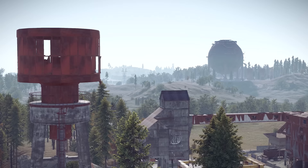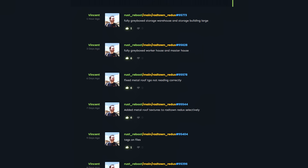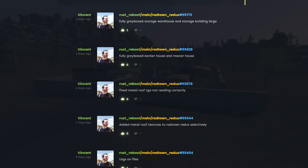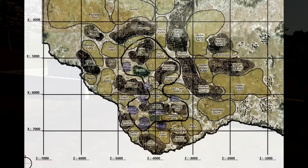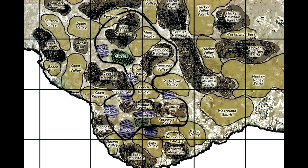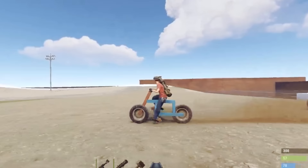One thing we always seem to need more of is monuments. Well, imagine my joy at seeing commits relating to a radtown redux with warehouse, storage buildings, and houses. Having checked into this I can confirm it is indeed a rework of the legacy radtown that many of you will remember all too well, and that may trigger the odd episode of PTSD. For those of you who cut their teeth on legacy, this is the one with the road running through it, and hopefully the rework will stay as close as possible to the original. I'll try to get pics as soon as I can.